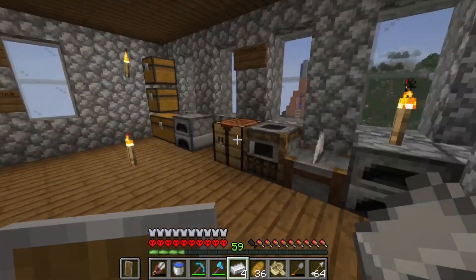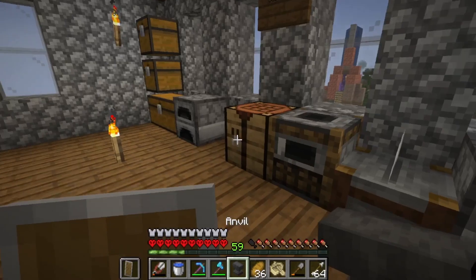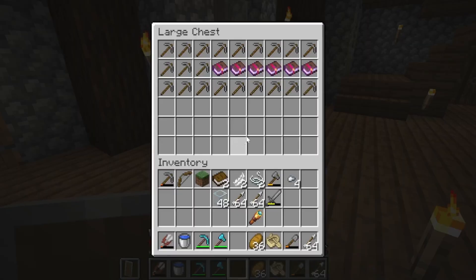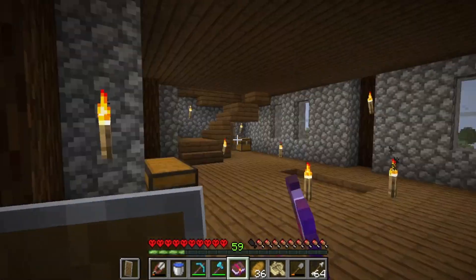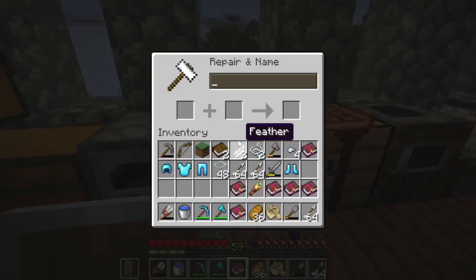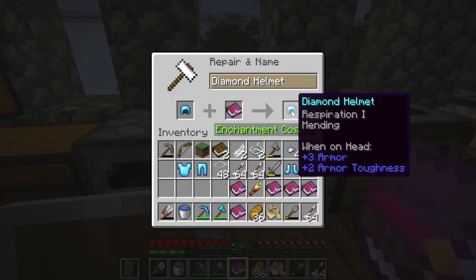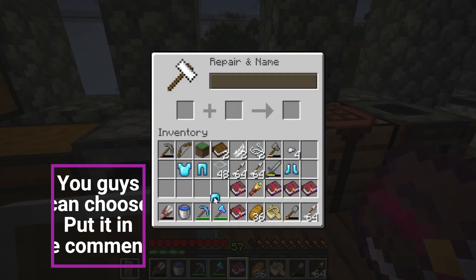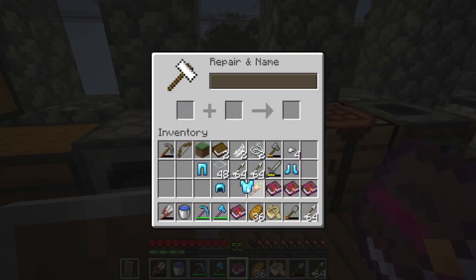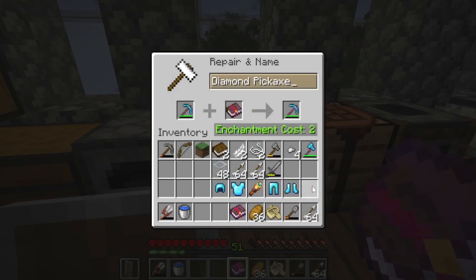So we're gonna go up into the house and craft an anvil. All right, now I'll grab my mending books, take all this off. I'm gonna close the doors because I could just see something coming in here when I'm doing this. So put this here, we'll put that there. Huh, what should I name my stuff? If I don't name it it costs less, so I'll just not do that for now. Nope, other way around.